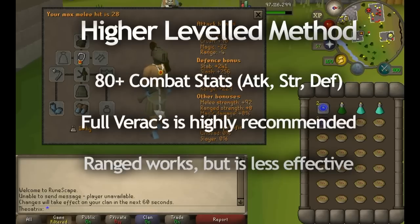This is my usual setup for killing the Chaos Elemental. I bring full Verac's mainly for the set effect, which hits through the Chaos Elemental's really high defense level — I think it's something like 250 or 270. With the set effect I'm able to hit far more often.